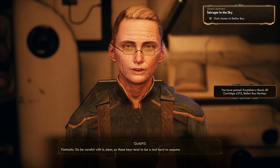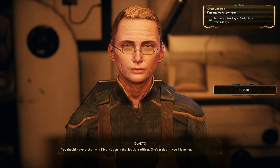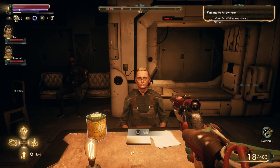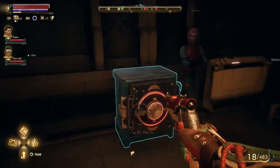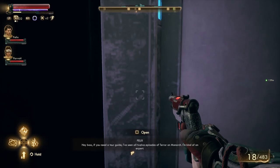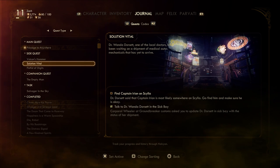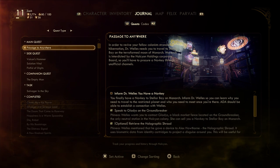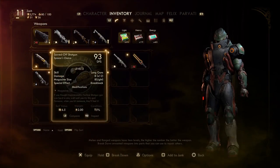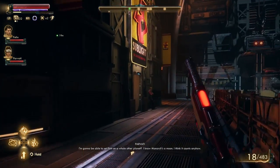Fantastic. Do be careful with it, dear — these keys tend to be a tad hard to acquire. You should have a chat with Lillia Hagen in the Sublight offices. She's a dear, you'll love her. I think we're good. We could go... We're going to Monarch, baby. And we're gonna make it happen very soon. Take me to your leader. What kind of mission do you got? We didn't really inquire about what they were doing here. I like that we can now see our friends — this is just Felix's default face, so it's not really a helmet anymore. He's assuming the persona of Moon Man.